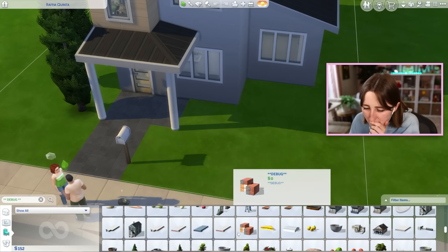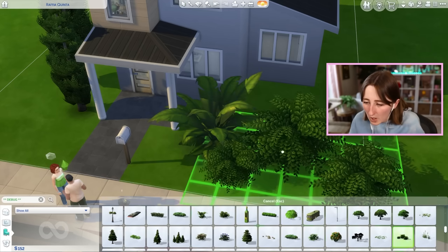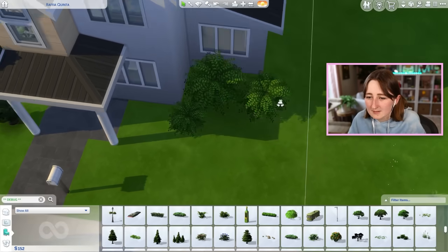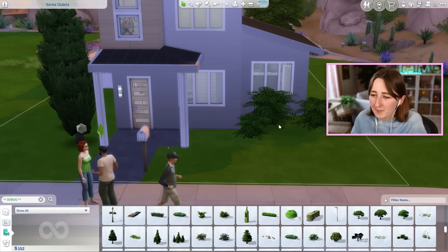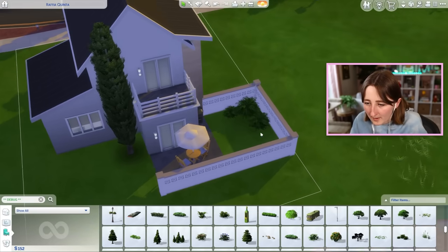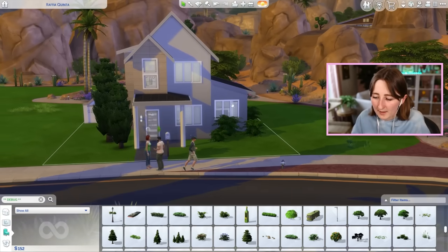You know that little tiny bush that we got added to the base game? Do they have that in the base game debug? I'm talking about the one that looks kind of lighter green that you can pay for, but I don't want to pay for it, so I guess we only have this one. I can still put some of those in the backyard and wrap it around the corner too, because that looks nice from the outside.